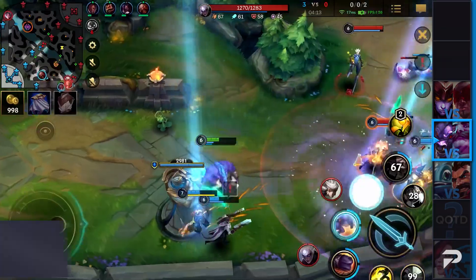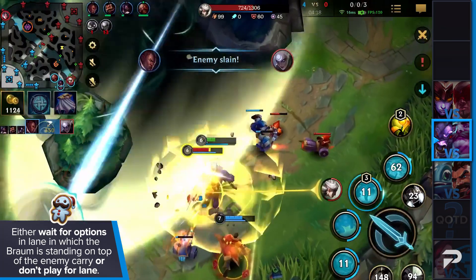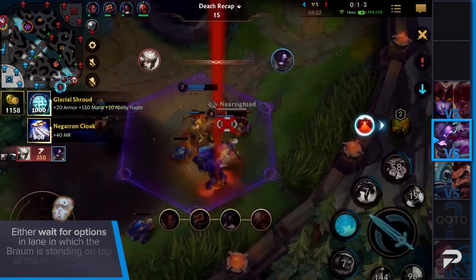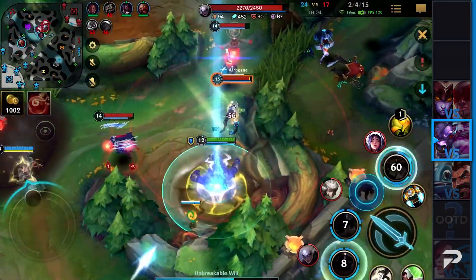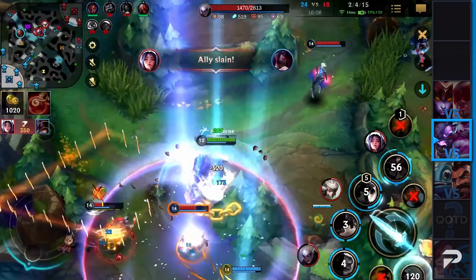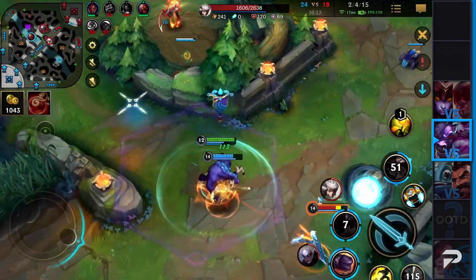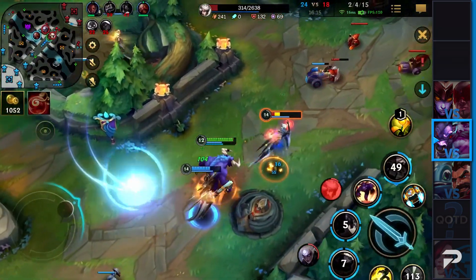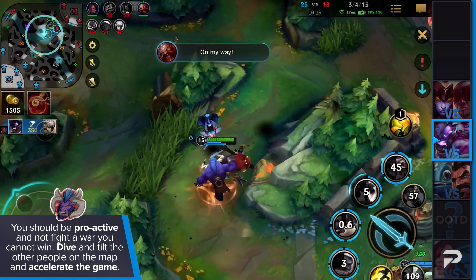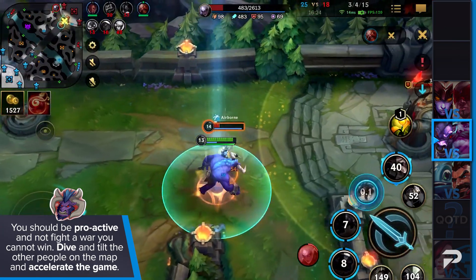To avoid that, you want to either wait for options in lane where the Braum is standing on top of the enemy carry so you can CC both at the same time before Braum can even put up a shield, or simply don't play for lane. As a support, you aren't shackled to your lane and may freely roam around the map. A roaming Alistar is 50 times the threat compared to a Braum. He might be annoying, but he'll never be on the same level as an Alistar. Be proactive, don't fight a war you cannot win — dive and tilt the other people on the map and accelerate the game. That's how you deal with a Braum as an Alistar.